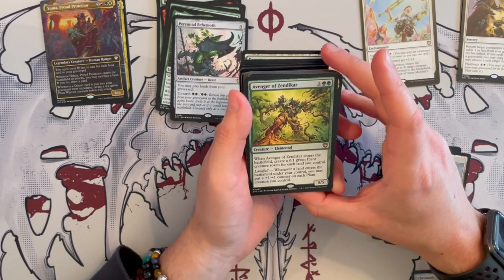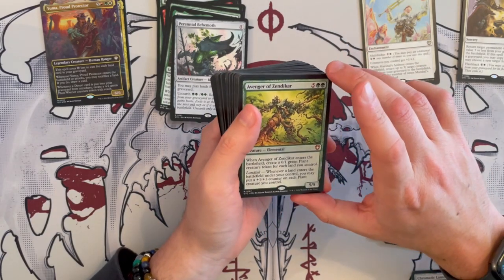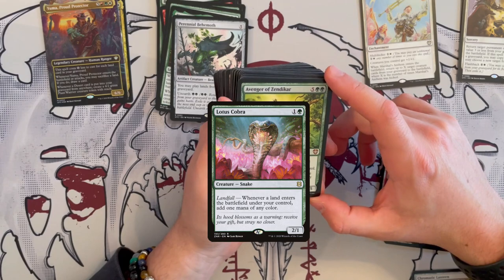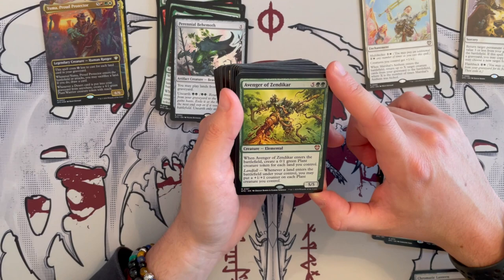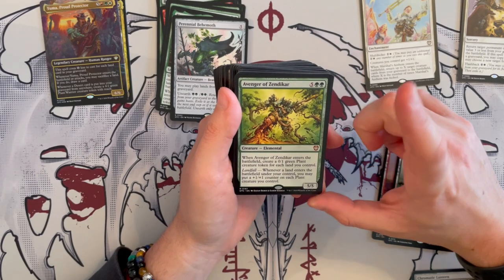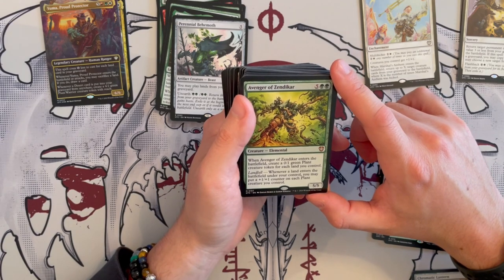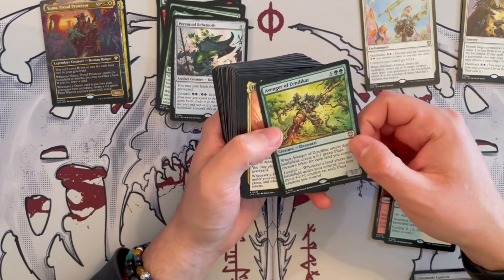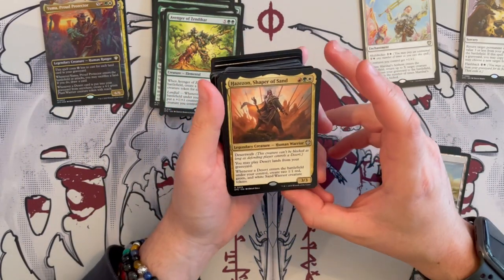Then we have Avenger of Zendikar — I wonder if they actually put Nissa in here, that would be insanely strong. Also the snake card that interacts with landfall. This is a 5/5 elemental that costs 7. When Avenger of Zendikar enters the battlefield, you create a 0/1 green plant for each land you control — so that's very strong. And then landfall: whenever a land enters the battlefield, you may put a plus 1, plus 1 counter on each plant. So that's very strong in this kind of deck. It's expensive, but you're going to be ramping quite easily.